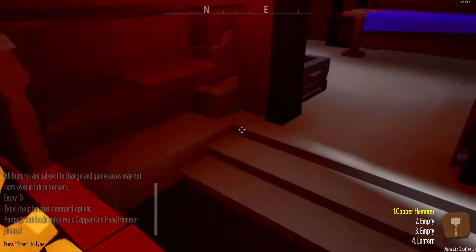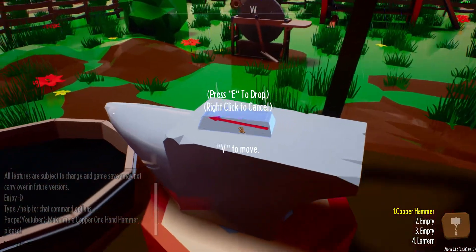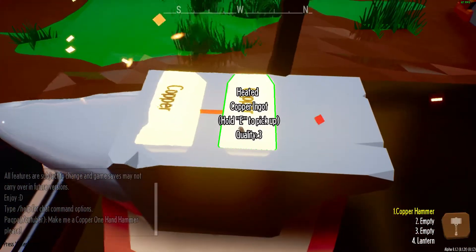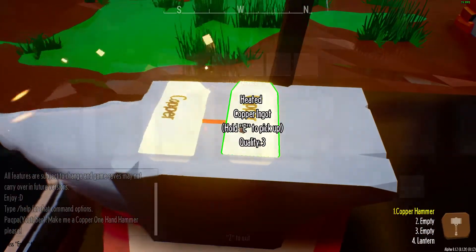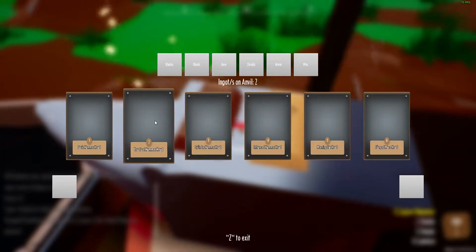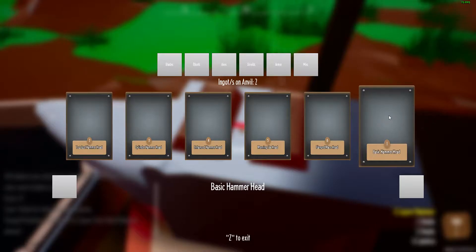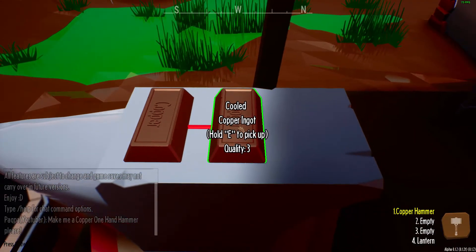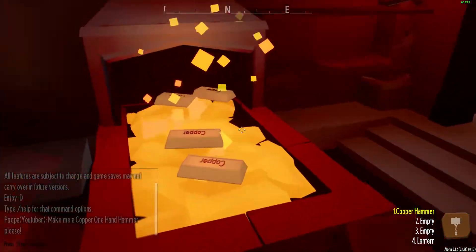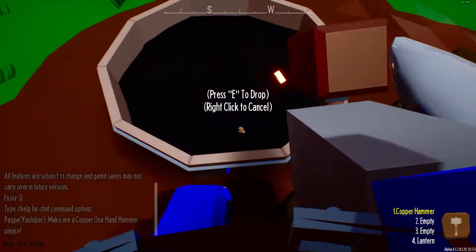Gotta get this nice and hot first. How much time do we have - 354 seconds. I think a one-hand hammer takes two ingots. There we go - now we can do a basic hammerhead. Okay it cooled - we have to be way quicker with that. It's okay, we're learning. How much time we have left - 274 seconds, that's no problem. We made a copper hammerhead!